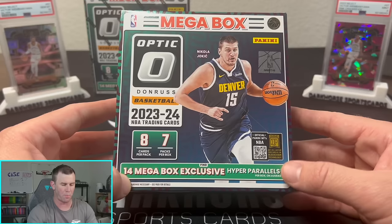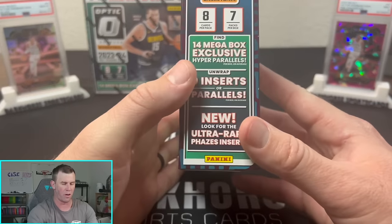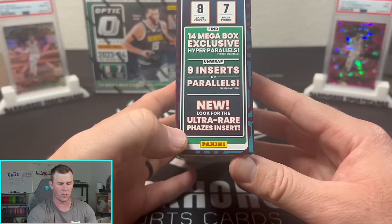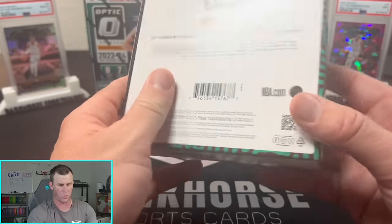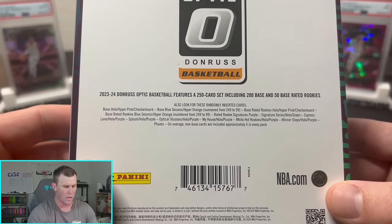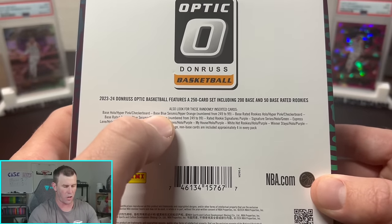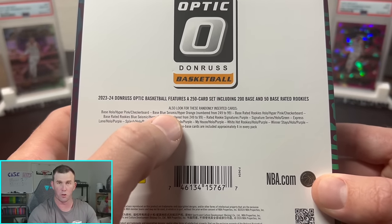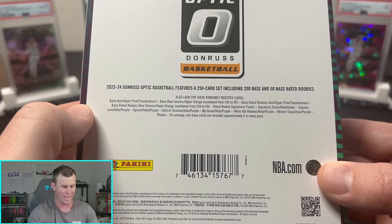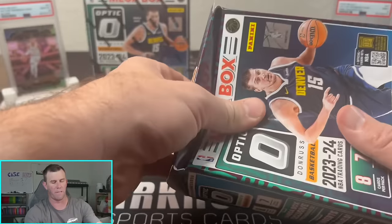We are looking for the Hyper Parallels in this one — there's going to be 14 of them per box, so there should be a good amount. We're looking for nine inserts or parallels and also the Ultra Rare Phases, which we have not hit yet. On the back you can see everything else: hollows, pinks, checkerboards, and new for the Mega Boxes are the Base Blue Seismics numbered to 249, and the Hyper Oranges numbered to 99. Those are going to be the big chases out of these boxes, and obviously the Phases as well.